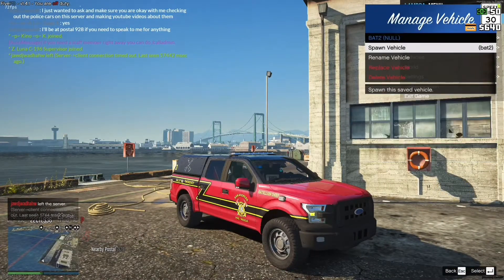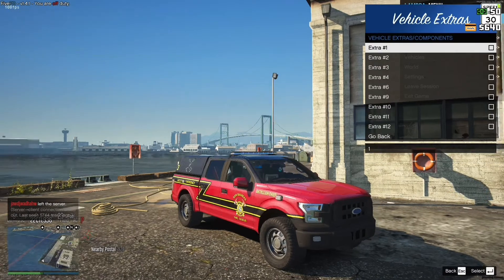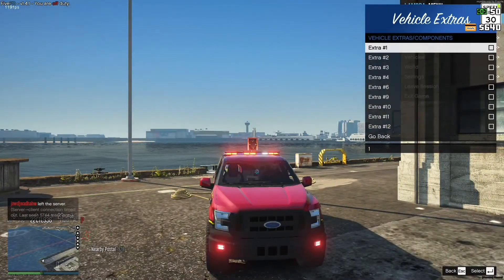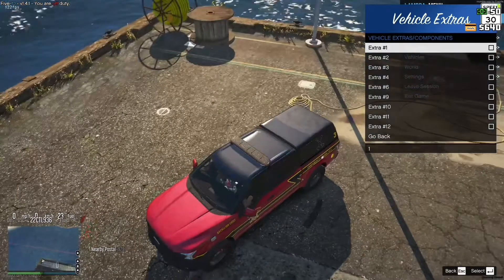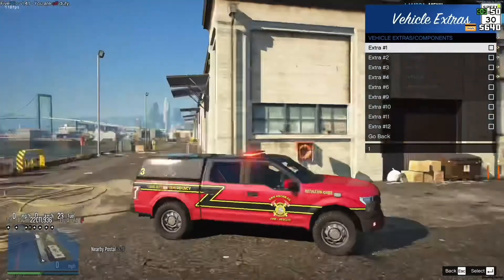This is Battalion 2. Without any additional extras, it has a red and blue — looks to be a Sound Off Signal Enforce light bar on the roof, and just a bunch of additional lighting here and there.